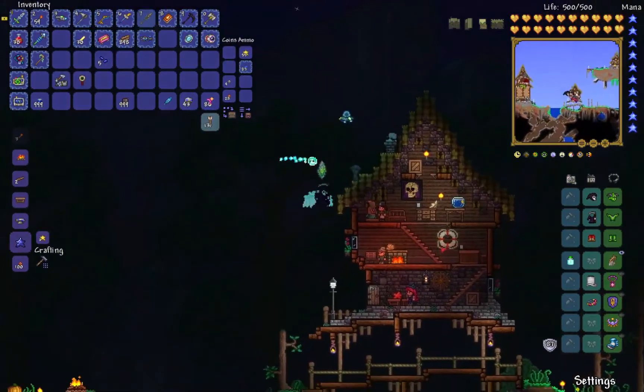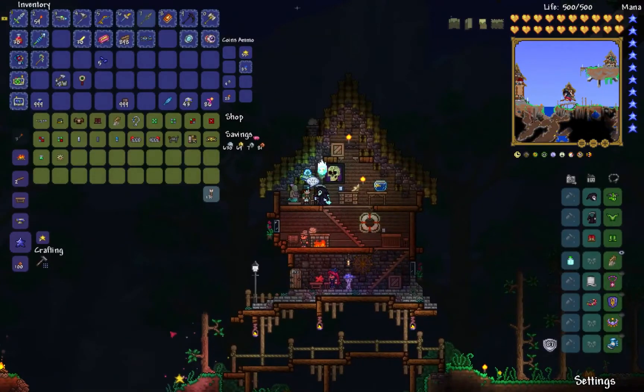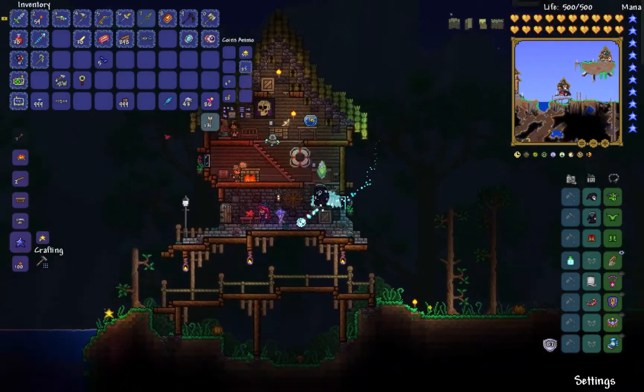Up here on the top floor is the Steampunker. She's selling a whole bunch of fun stuff including costumes - this is where I got my steampunk wings. But she sells this thing right here, the Clentaminator. It says it creates and destroys biomes when sprayed and uses colored solution. With dark blue solution it spreads glowing mushrooms - hopefully it'll spread the glowing mushroom biome onto the mud when I spray it. It costs two platinum each but that's why I built the money farm first.